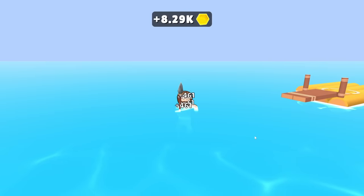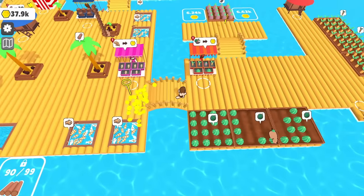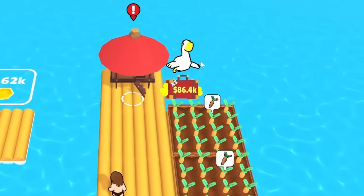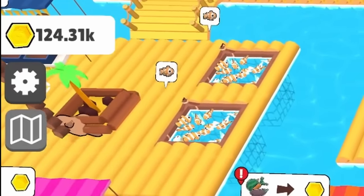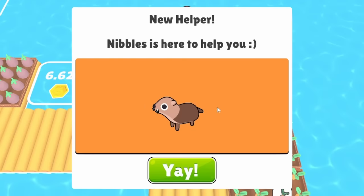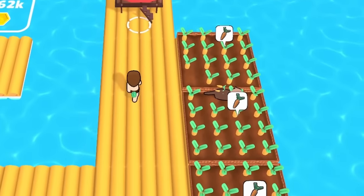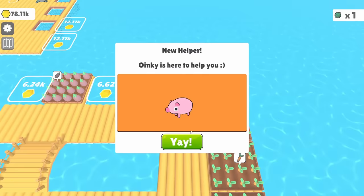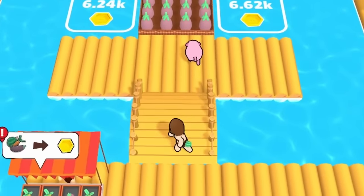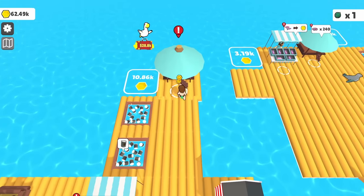We go as deep as we can and end up with a spear full of fish worth 8,000 coins. Peli's hut is full for the first time in a long time, adding more money. We combine everything and now have over 100,000 coins! That's enough to buy a carrot collector — Nibbles — who is incredibly cute and actually way more effective than Snuffles was. We also get Oinky for the eggplants — the cutest but least efficient workers, I feel like they got the job on looks alone.